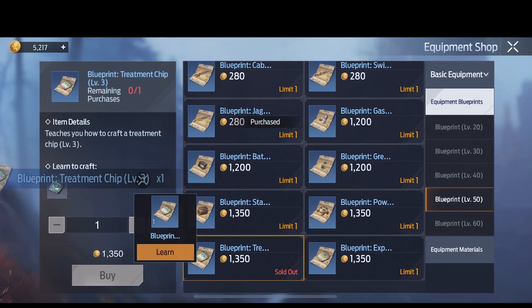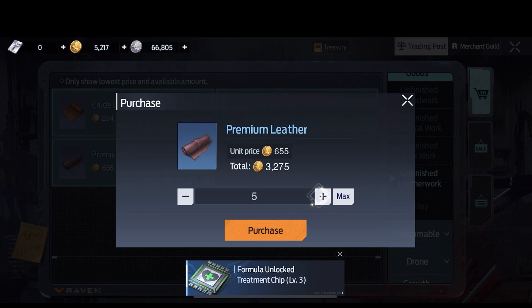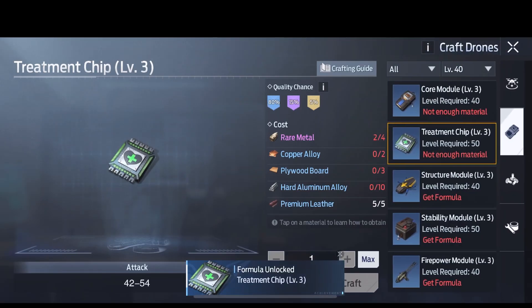This is just going to be a short video. If you guys didn't know where to go for the blueprints, you just want to go to your market shop, head over to the Raven shop, and you can find the blueprints there for all modules and chips as well.